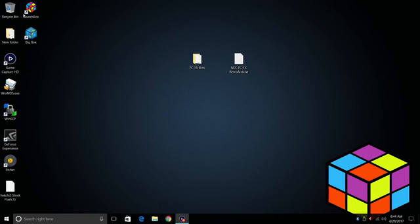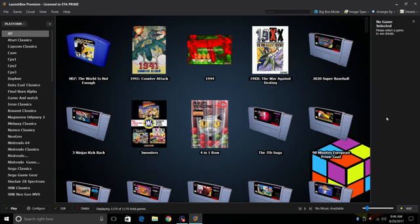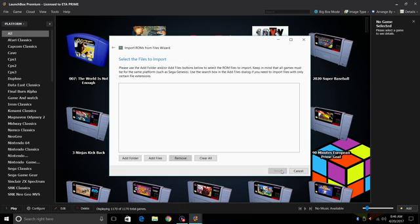Let's go ahead and start LaunchBox. We're going to be using RetroArch to run these PC-FX games. If you don't already have it set up, Jason and Brad have created really awesome tutorials — links are in the description. If you already have RetroArch set up, let's get started. First thing we're going to do is go to Tools, Import, ROM Files. This is the ROM wizard — click Next. We're going to add files.